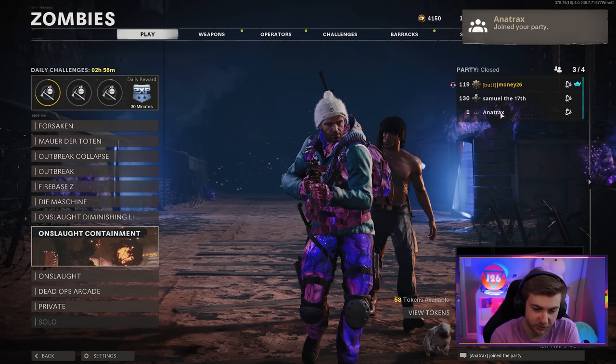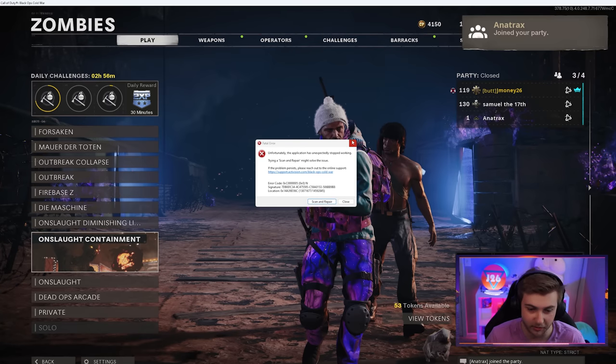I got a scanner repair right when he joined. Yeah, same — that's the second time I've got a scanner repair. What a dickhead. Alright, I'm gonna try and get on one more time. And block him? I hope that works, 'cause he's joining closed lobbies and straight away. I think he tried to kick me out straight away. It's not even in my recents — he's not on my friends list.